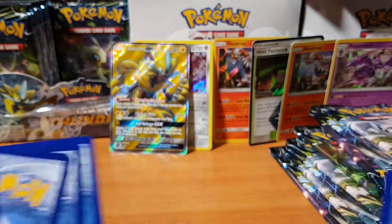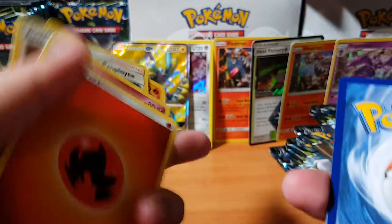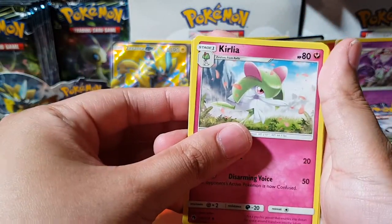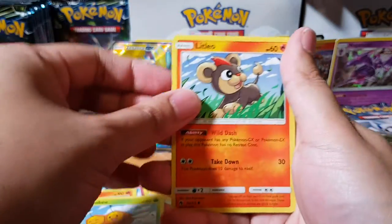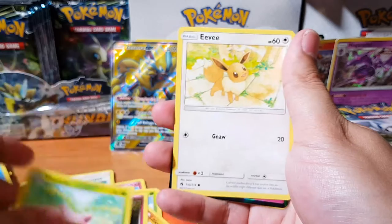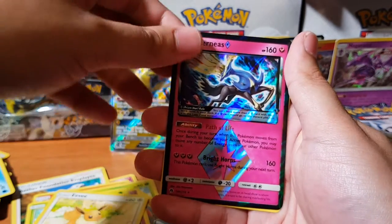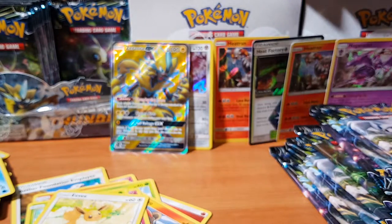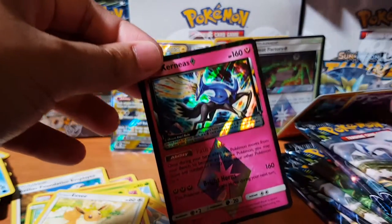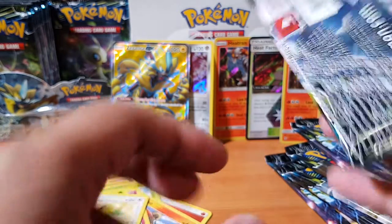Not a bad start guys — the first three we've pulled are rares. We got Quilava, Acombi, Litleo, Cutiefly, Hoppip, Eevee. Oh — Xerneas Prism. And we have Smeargle as the rare. We need to make some room. There's the Zeraora GX — look at that. And I wonder what two secret rares we're going to be pulling. I'm quite excited to know.